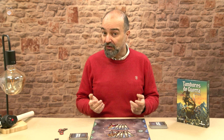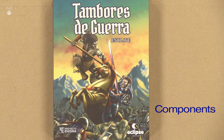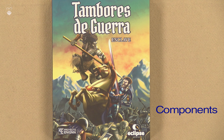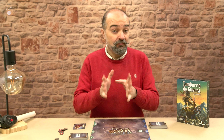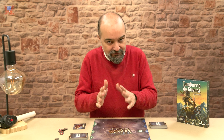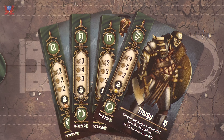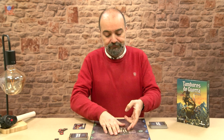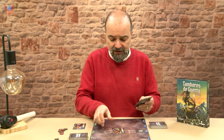So what are the components like? Let's take a look at them. These are the cards in Tambores de Guerra — Drums of War by the way — which is going to be translated, so you don't have to learn Spanish to play this game. These are the standard anatomy of the card, and each card is going to have all of these components. However, not every card is going to be the same.